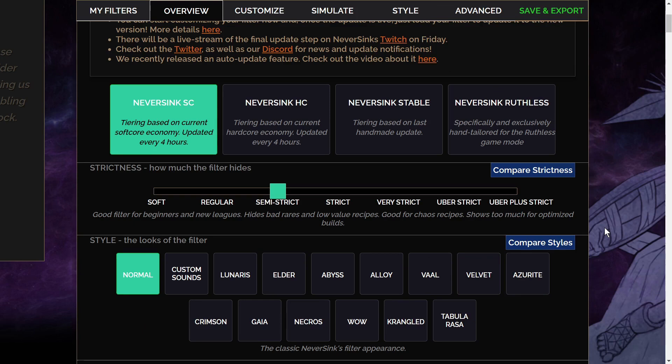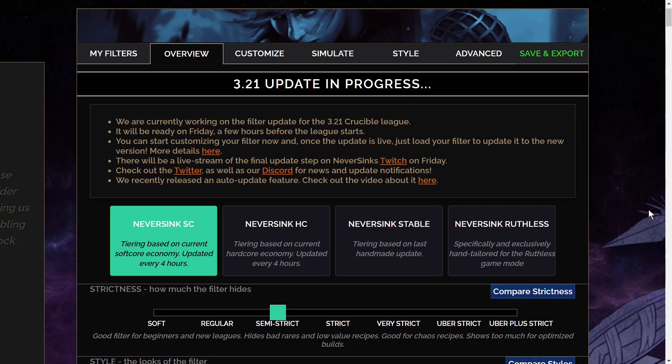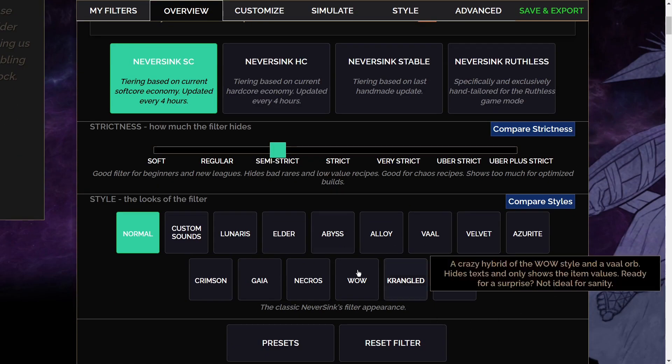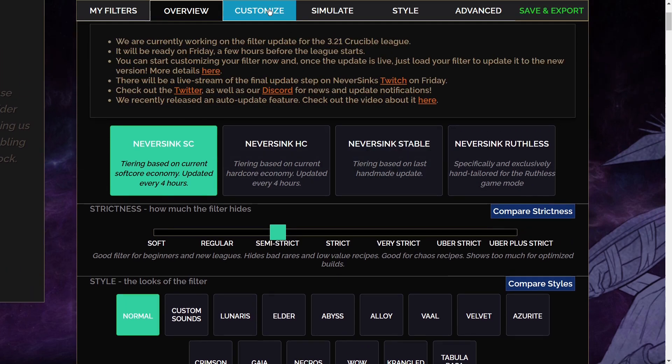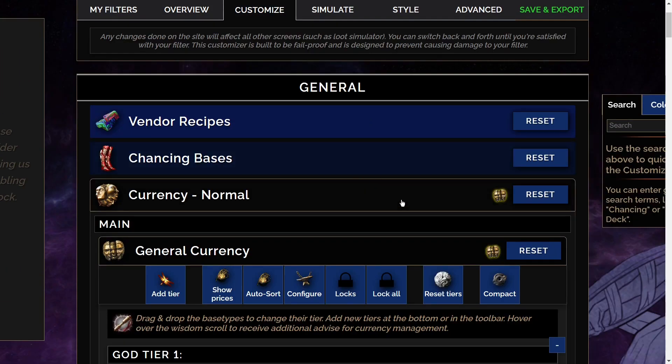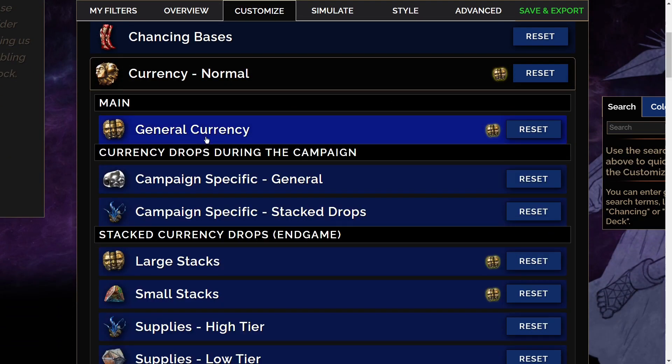The next thing I want to talk about is Filter Blade. Most people are probably already using this, but in the off chance that you're not — you just go to the main page, log in with your POE account, and for the beginning of a league I normally use the regular variant of the standard NeverSink filter. You can save and export over here, but you can also go in and customize, which is what I end up doing every league.